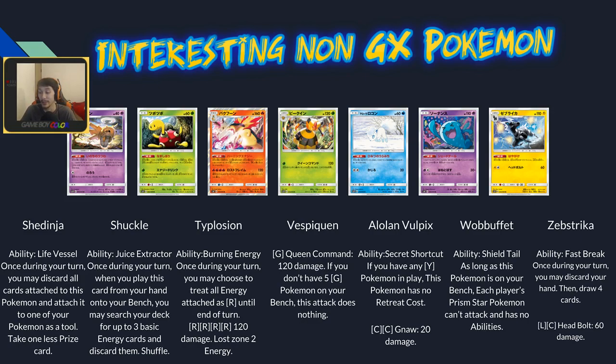Shuckle's Juice Extractor ability lets you once per turn search your deck for three basic energy cards and discard them — useful for fueling Lost Zone or energy-in-discard strategies. It works with any type of basic energy, not just grass, so it can help fuel various discard-based engines.